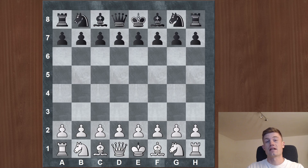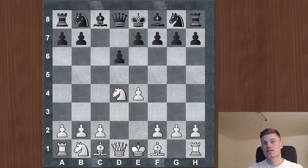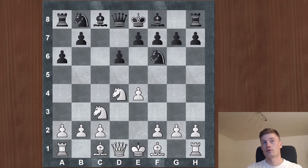The game is very instructive and it had a great impact on my positional understanding of chess when I was younger. Let's have a look at the game, which started with the Sicilian Najdorf defense. White played the open Sicilian and black played the Najdorf, which is characterized by a6.